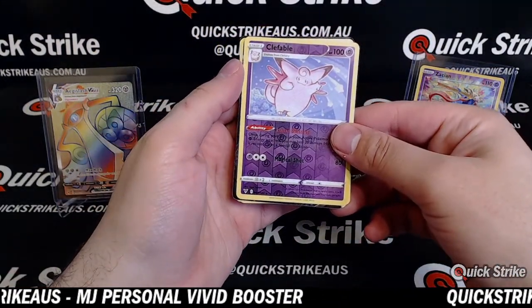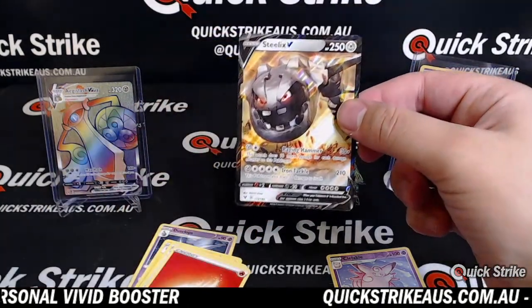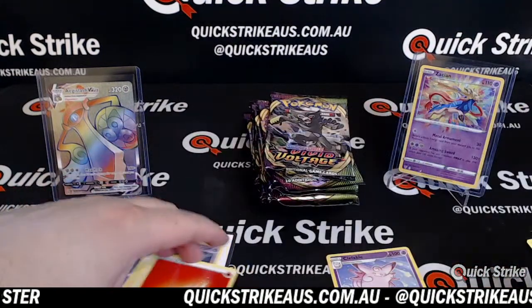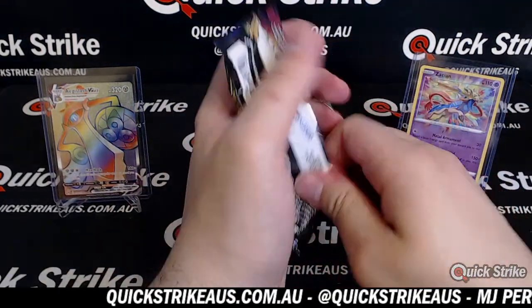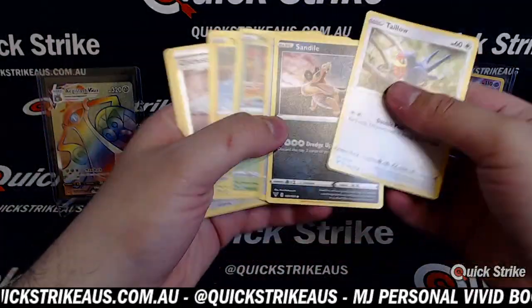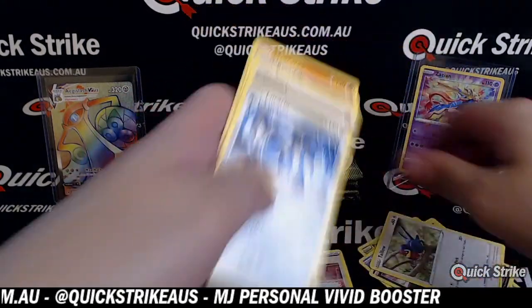Clefable reverse holo. And a full art of Steelix — a Steelix V full art. So no Pika yet. The Bath reverse holo. Base.